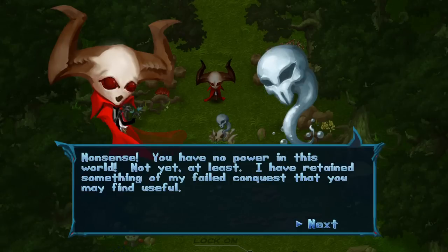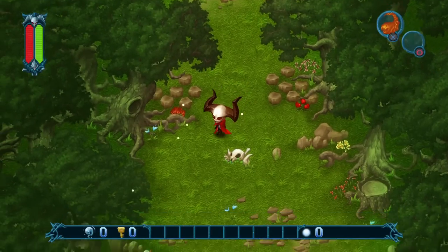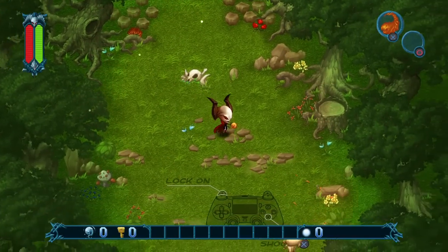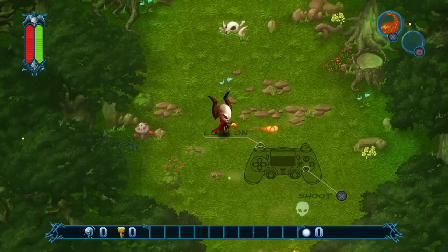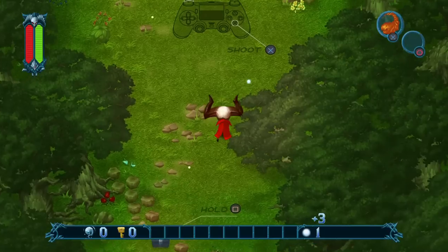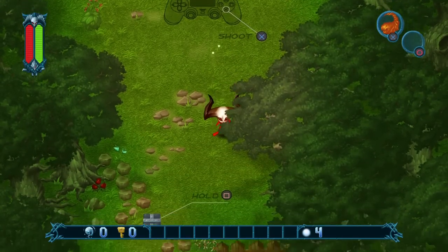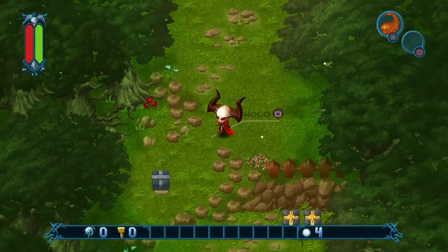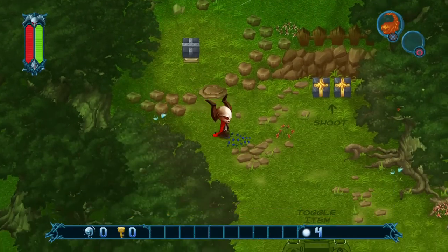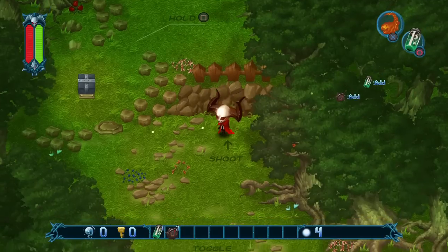We're just going to cut right through here real quick and get my first spell. So what you do is you've got a lot of spells and stuff in this game. As you can see, you can lock on right here with your left stick - your left two buttons. And then you've got magic and stuff, so you can kind of do things like that. It's got a lot of puzzles in the game, too. One of the cool things I really like is it's got a lot of different items and everything.